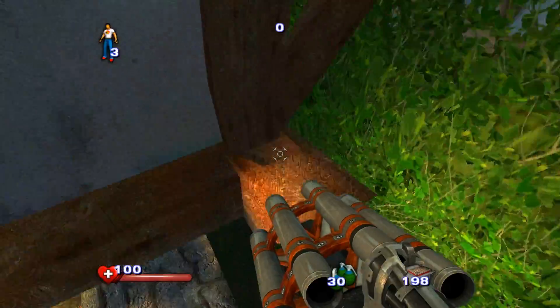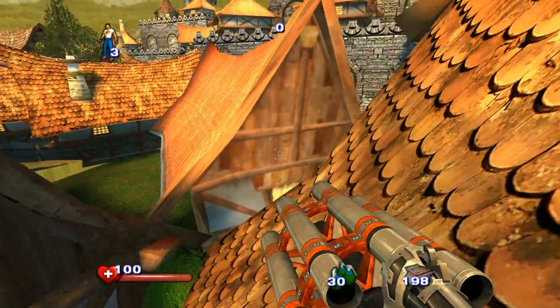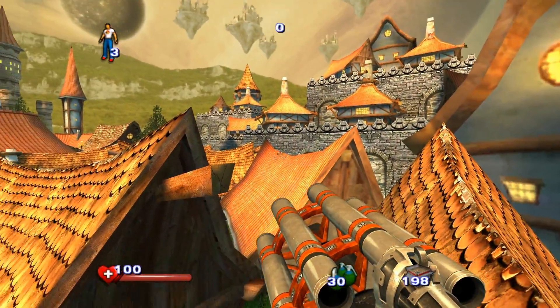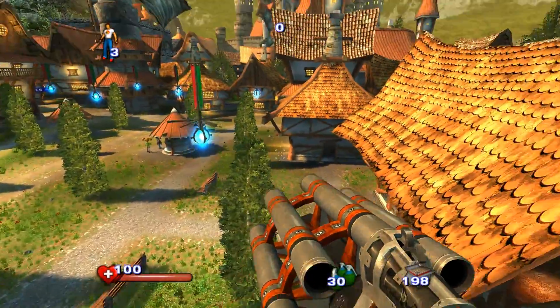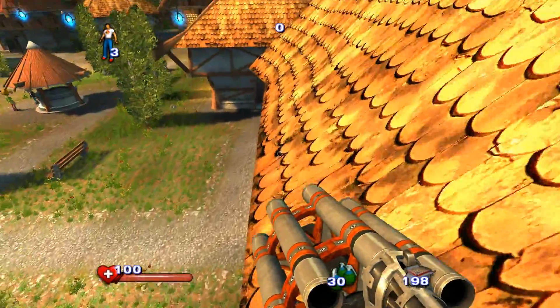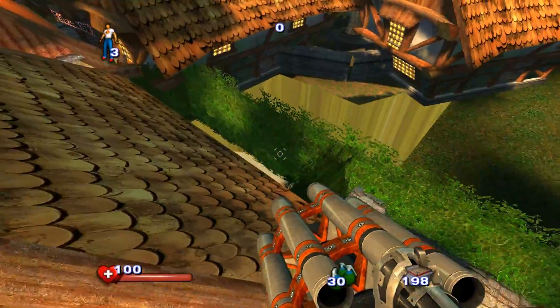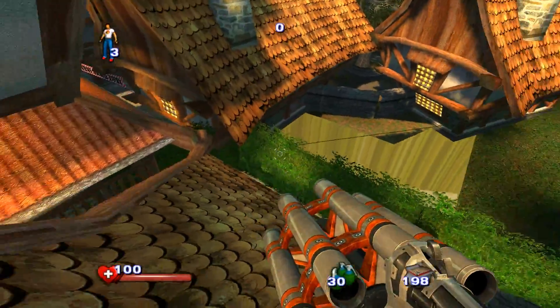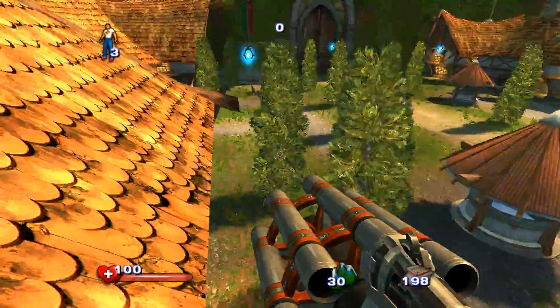Interestingly enough, you can actually just sort of jump on top of this right here, and from here jump on the roof. From here you can jump from rooftop to rooftop all the way to the end of the level and only do the final battle — just skip all other enemies in this level by going like this and making your way forward. There are a couple of invisible walls that are trying to block you, but usually you can sort of jump around them. It's really silly, but it's a thing you can do.